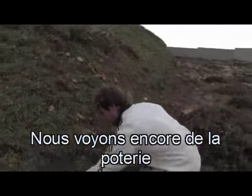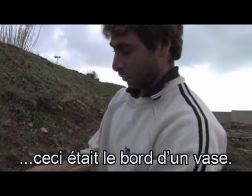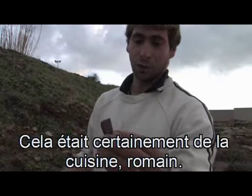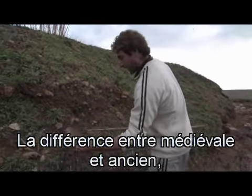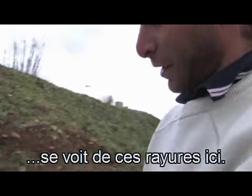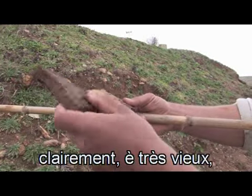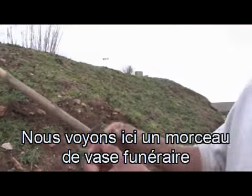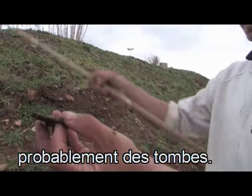Vediamo ancora ceramiche di fine manifattura. Questo è un orlo, l'inizio di un vaso, questo sicuramente da cucina, romano. Qua vediamo un pezzo di tegola medievale: la differenza fra medievale e antica, tipo messapica, si vede a queste strisce e all'interno che è ancora rosso. Quest'altra si vede chiaramente che è molto vecchia, anche per lo stato della terra sovrapposta. Qui vediamo un pezzo di vaso funerario dipinto con vernice nera, che sarebbe il fondo, di epoca sicuramente messapica, proveniente dalle tombe.